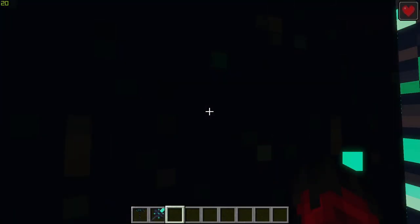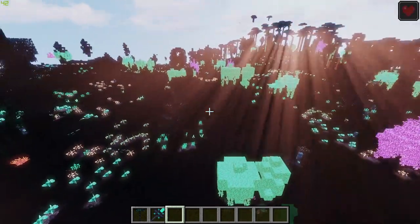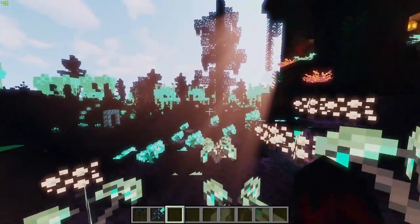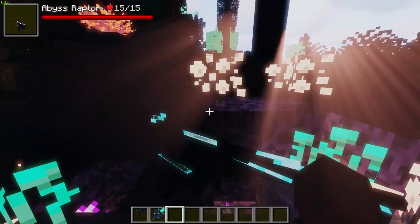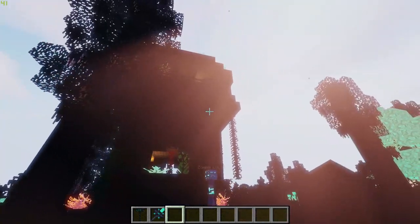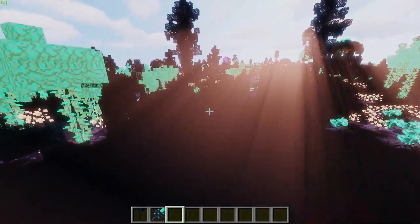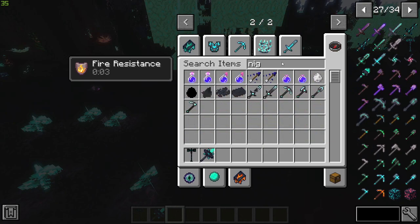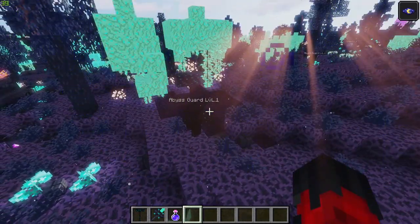Hit it, jump through — and it drops you straight into the Abyss. It is a very dark dimension; everything is very hard to see, and without a night vision potion it's very difficult to navigate. We have our first encounter with a level one zombie, and over here a level one Abyss raptor. You'll come across a lot of illager-like structures surrounded by zombie-type creatures. A night vision potion makes a huge difference — much better.